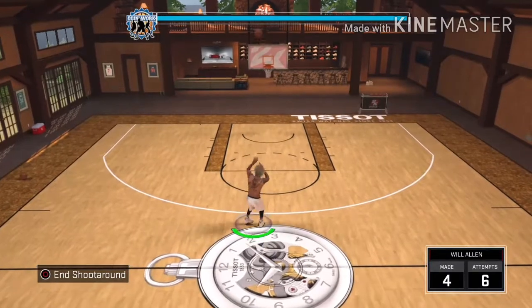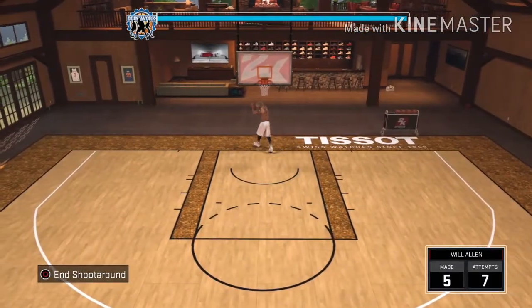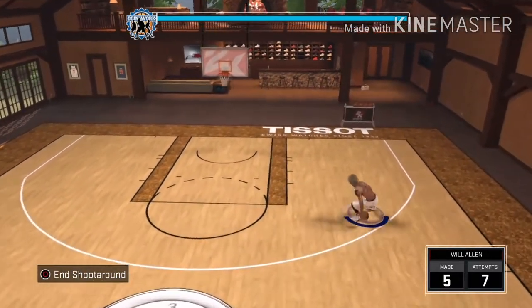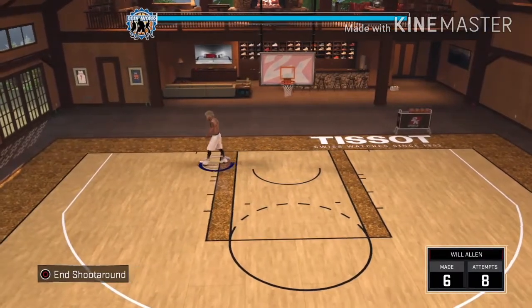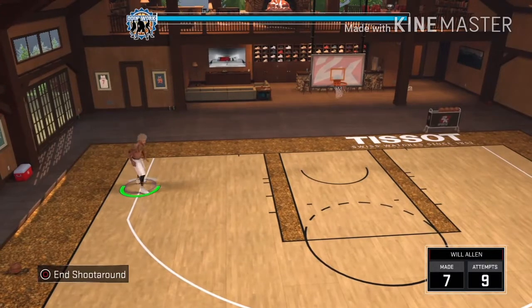So this first jump shot — this is the fast jump shot. You can tell by the base, it's like the Marcus Aldrich. See how wide it is, how fast and smooth it is? Like, come on now, can't go wrong with something like this.